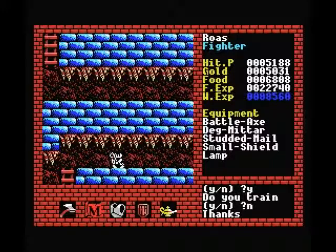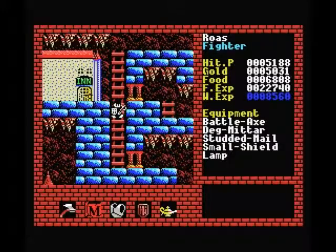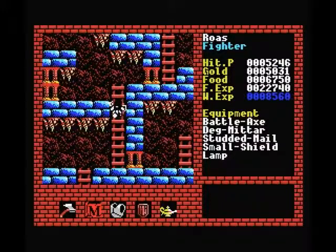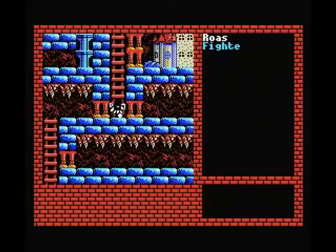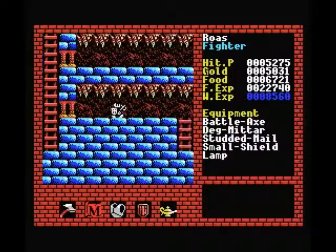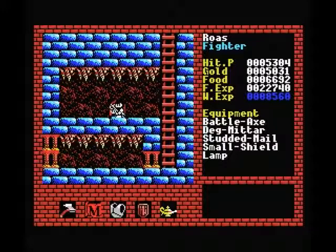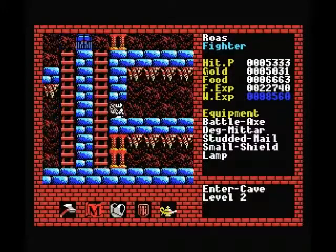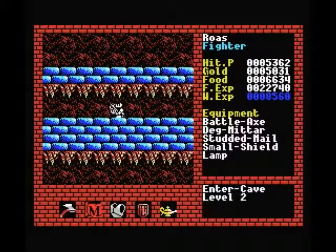Now we'll go back into the dungeon and I'll give you a look at how the deg mitar spell works. After that the first thing we'll be doing is upgrading our armor. Our armor has been doing pretty well so far — studded mail will get you through level 2, it's not ideal but it'll work for most of level 2, but from level 3 up it's not going to be enough. So the next thing we want on our shopping list is improved armor, and that is the very reason why I got the mitar spell. Level 2 is mostly clear, so we'll move straight up to level 3 by going into this little corridor and going back and forth until the teleporter takes us through the door we need. And on to level 3.